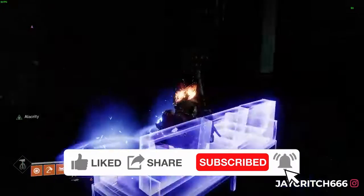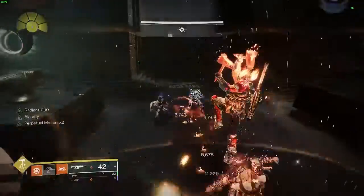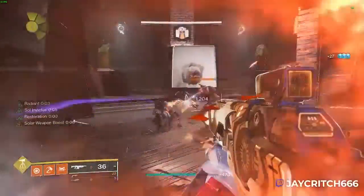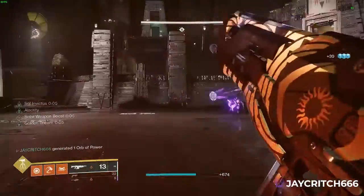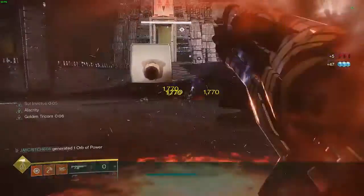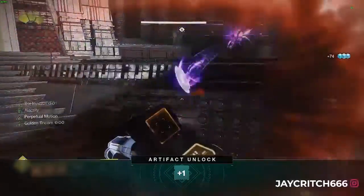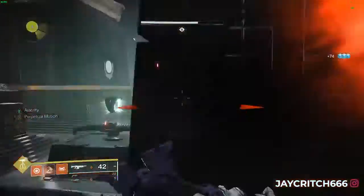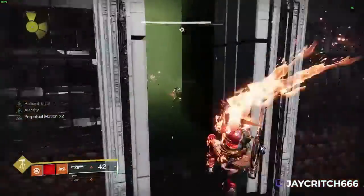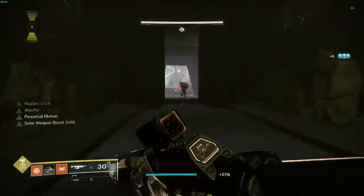As you can see in the gameplay, we slide and do an uppercut — that's the scorch on the target. That leaves us a lot of sunspots, which gives us restoration, gives us radiant, gives us a solar weapon boost — all these good things that increase damage and healing. We get our melee back insanely fast as well. It works so much better with crowds. We can throw our hammer normally if we wish; the slide and slam is what makes it all work. We grab the wells and we've got over half our melee back already.